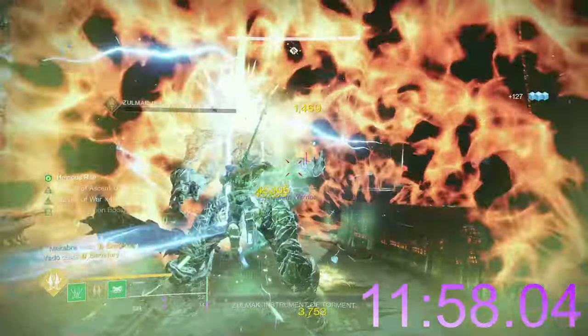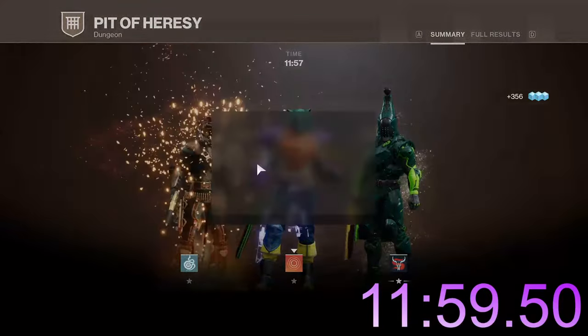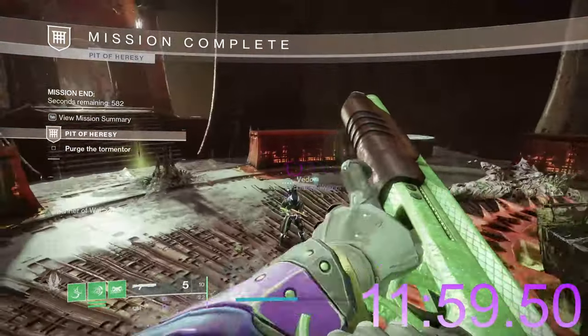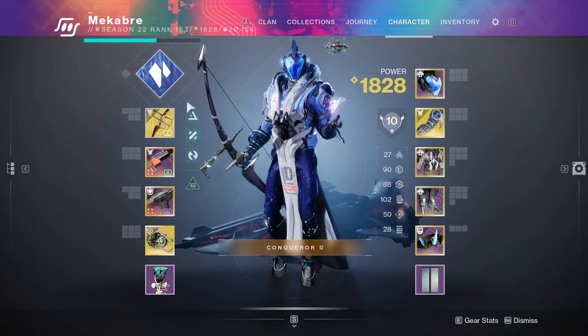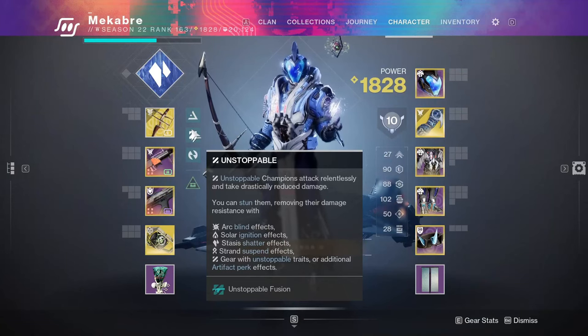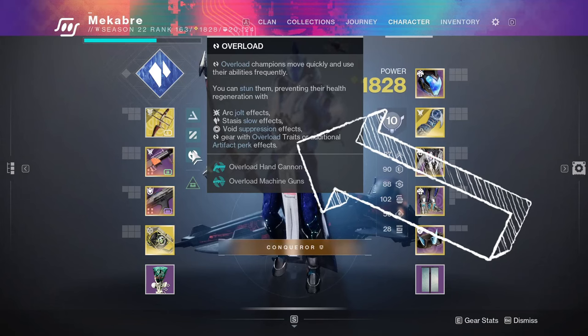Moving on, we have abilities. There are a number of subclass verbs that can stun each champion type, which is something newer or returning players may not know. The game's infographic in your inventory shows them. For barrier: Radiant, Unraveling, and Volatile Rounds — think of these as buffs applied to your Guardian's weapons. Radiant will allow any weapon to shoot through a barrier shield, and same with Unraveling and Volatile. For overload: Jolt, Slow, and Suppression — all of these effects will stun an overload champion.